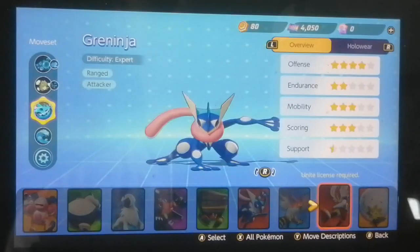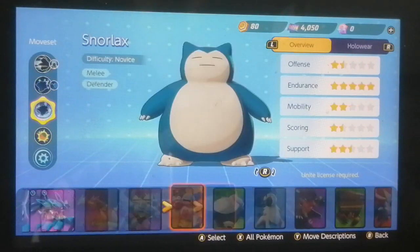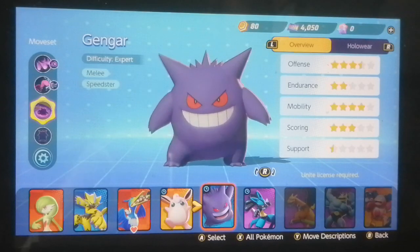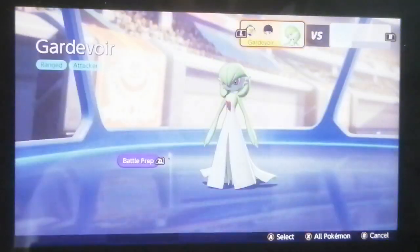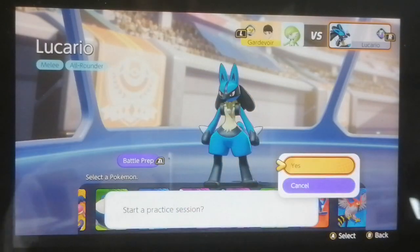If you're laning Gardevoir with a more tanky mage like Cramorant, it's gonna be insanely busted. Gardevoir and Cramorant could be really, really good together. Also, Blastoise is gonna be a special attacker, so a tank-mage meta with Gardevoir and Blastoise might be the best laning strategy. But first, let's go into the practice area and I will showcase Gardevoir.